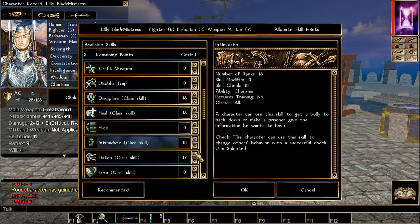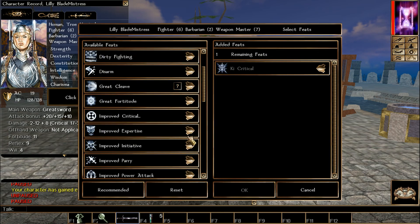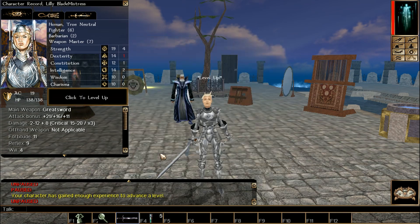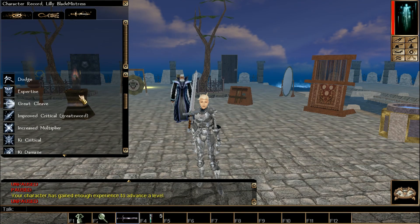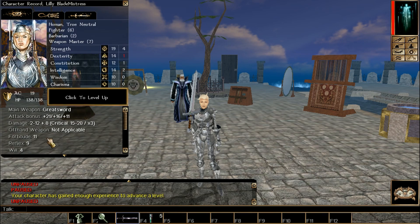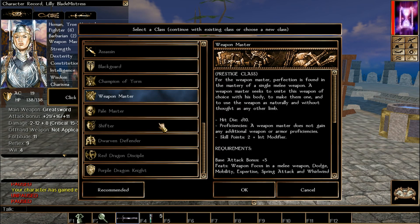Many other builds limit the Weapon Master to 7 or 10 levels, but in this video we're doing as much as we can. We pick Great Cleave — now we have the prerequisite for Devastating Crit. We also get High Critical, dropping another threat range. Using a Scimitar, you'd drop that down to 12, and Keen drops it even more.